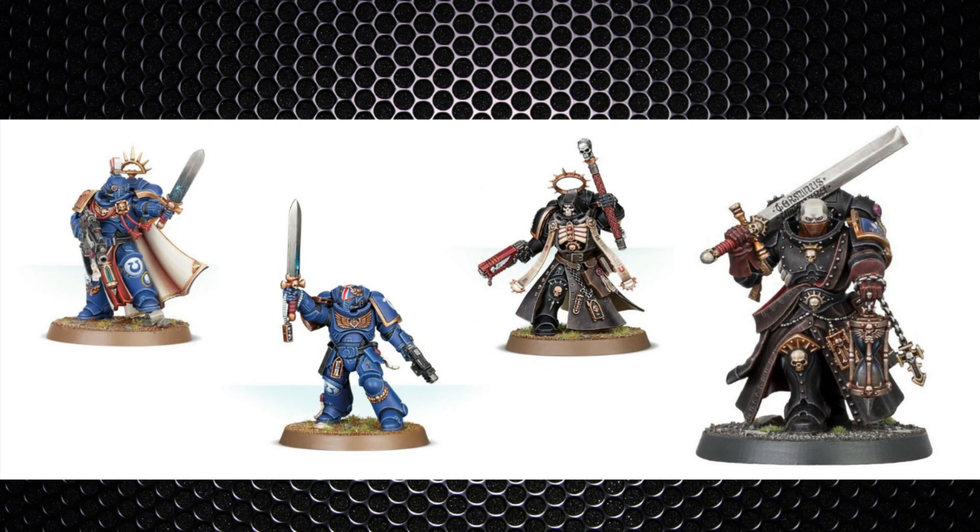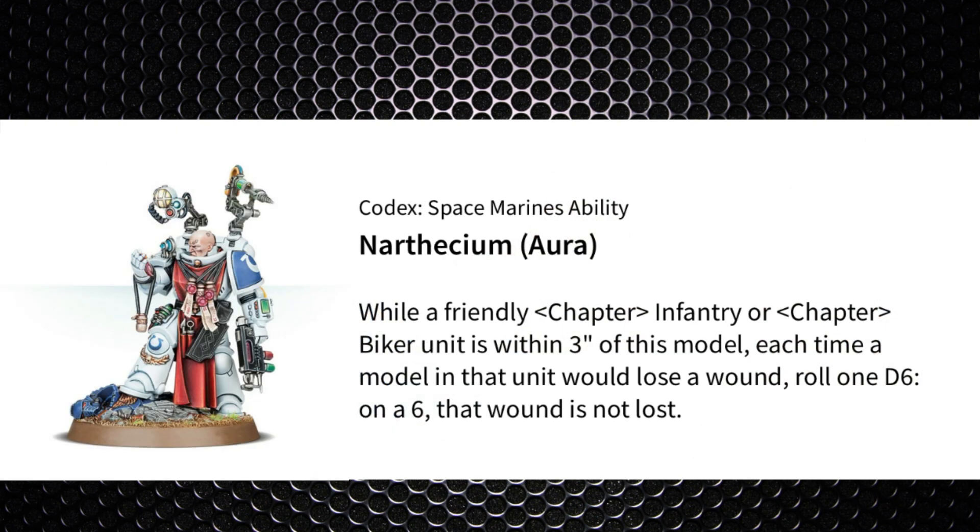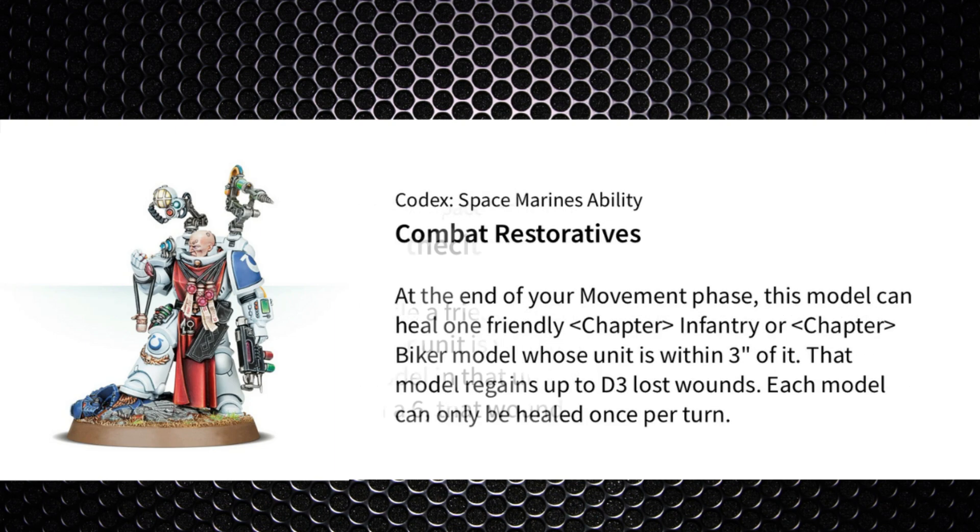Captains, Lieutenants, and Chaplains are there to re-roll hits and wounds, which works better with units of models rather than buffing a single character. Apothecaries, however, are good value — they grant a six plus feel-no-pain save and can heal him D3 wounds per turn with Combat Restoratives.